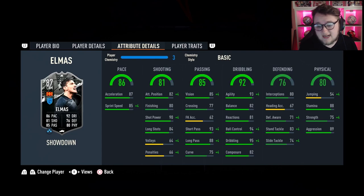His in-game stats are really clean. He's got 87 acceleration and 85 sprint speed, 82 attack positioning, 80 finishing, 90 shot power, and 84 long shots. Passing is good — 85 vision is a little low but 93 short pass and 88 long pass. Dribbling highlights: 93 agility, 82 balance, 81 reactions, 94 ball control, and 95 dribbling — that's really nice. 82 composure. The 81 reactions and 82 composure are a little weak on the dribbling card; with 90 on both you'd be looking at 97 dribbling. Defensive stats are okay: 80 interceptions, 71 defensive awareness, 83 stand tackle, and good stamina at 88.